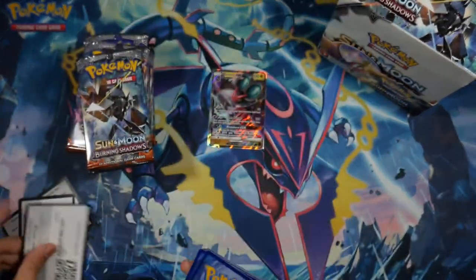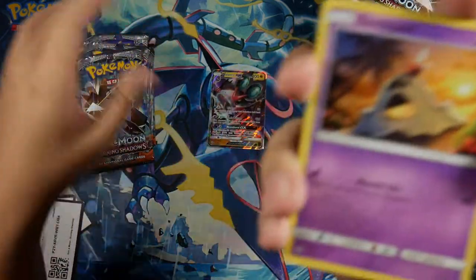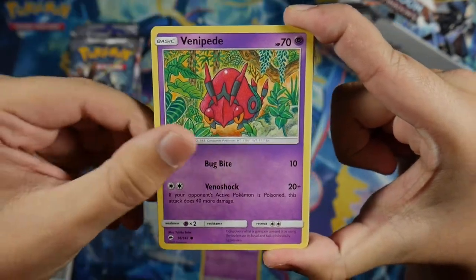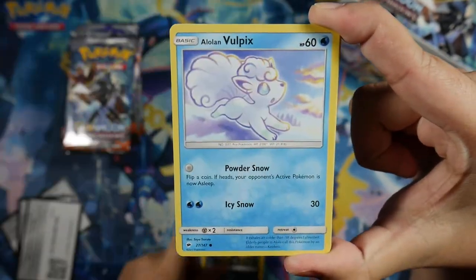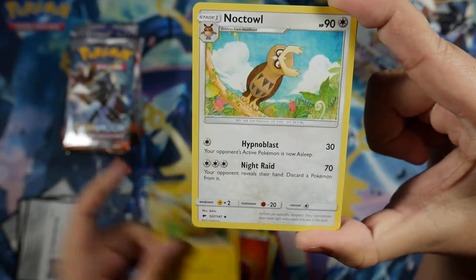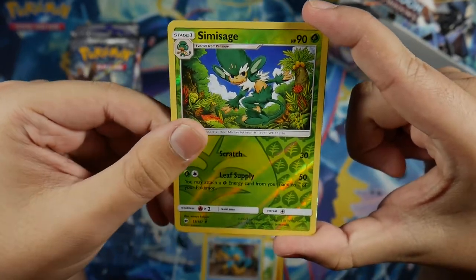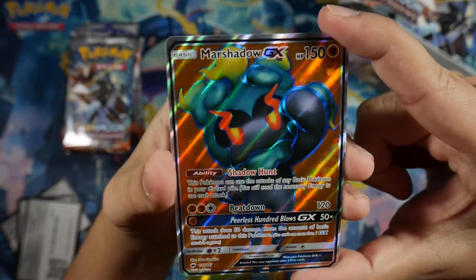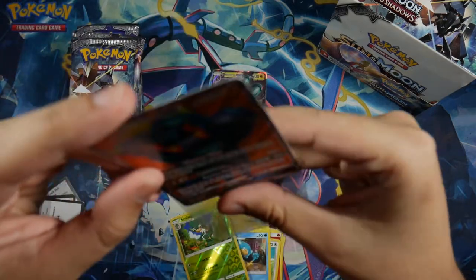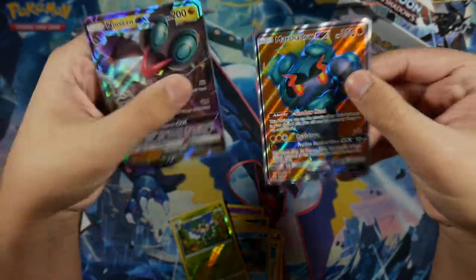In this pack we got a Sandy Gast, Venipede, Sneasel, Alolan Voltpix, Horsea, Fire-type Energy, Electabuzz, Noctowl, Simipour, Simisage, Reverse Uncommon, and for our Rare we got a Marshadow GX full art! So far we're two for two getting GXs or full arts.